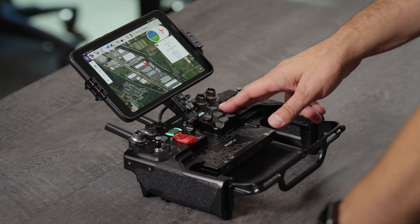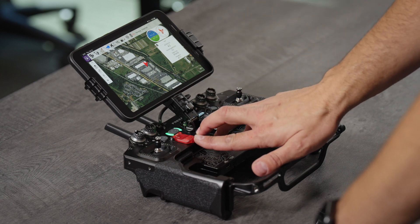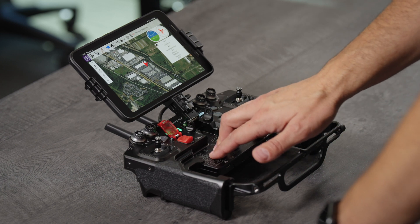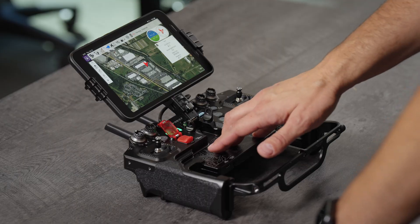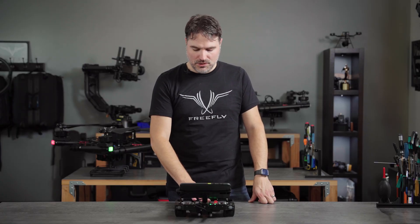Over here, you have the RTL or return to land button, and on the left side, you have a safety-covered emergency kill switch. That's only to be used in absolute emergencies or when you need to kill the motors — a rare circumstance — but you don't want to have to hunt for that in those situations.